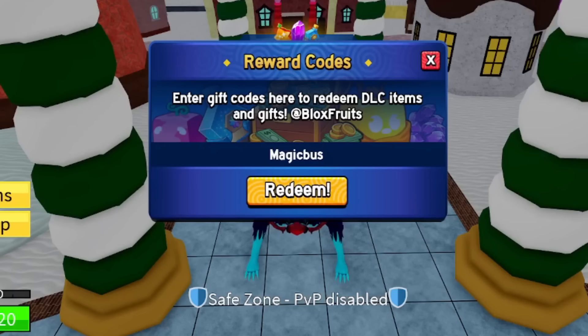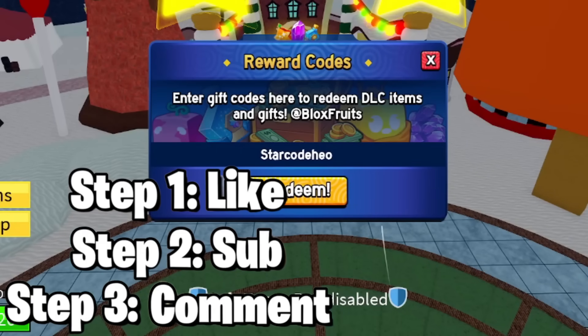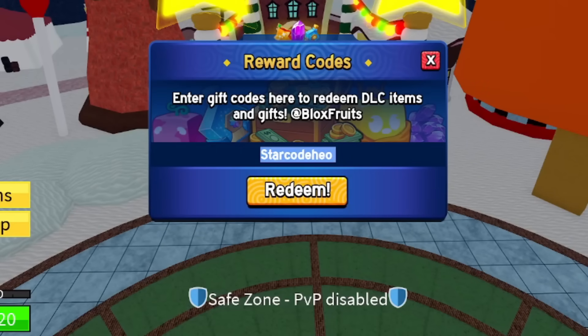Next up is MAGIC BUS — uppercase M, lowercase A-G-I-C-B-U-S — redeem that right now. Then code STORE EO — redeem that as well. If you still haven't subscribed, smash the like and subscribe button and enter the giveaway for the Kitsune or T-Rex fruit. Next code: SUB TO GAMER ROBOT UNDERSCORE RESET ONE — another code for you, this one is a style reset code.